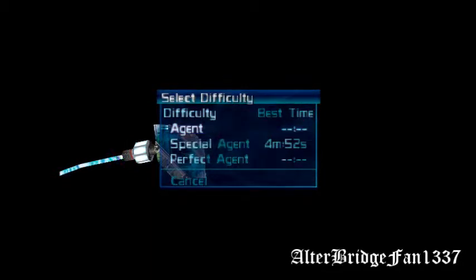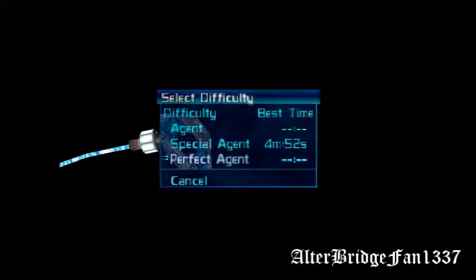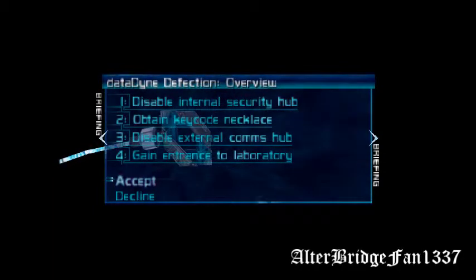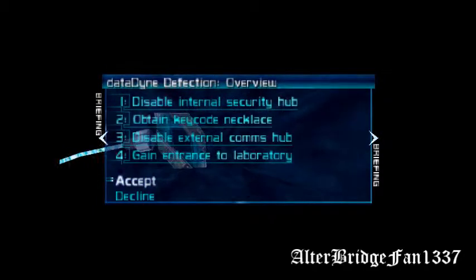Agent is way too simple for a Let's Play, and I can't get past the Area 51 levels on Perfect Agent. So we're just gonna go ahead and do this on Special Agent to see how well it goes. Our objectives are: Disable Internal Security Hub, Obtain Keycode Necklace, Disable External Comms Hub, and gain entrance to the laboratory. Should be easy. Let's do this.